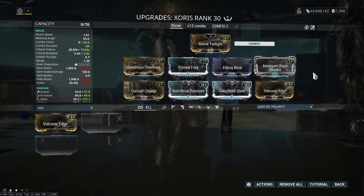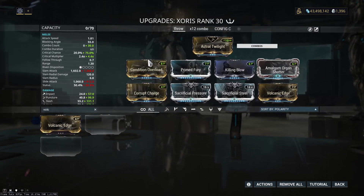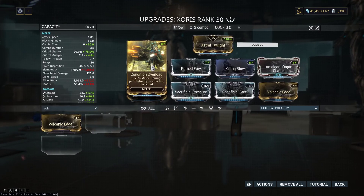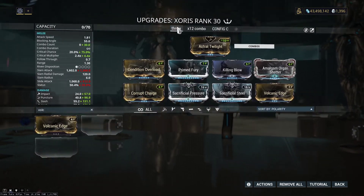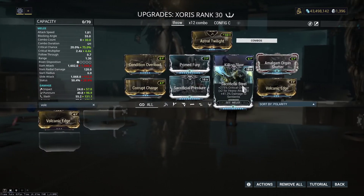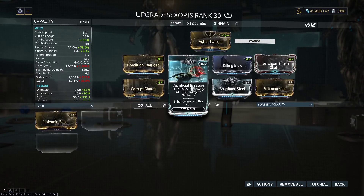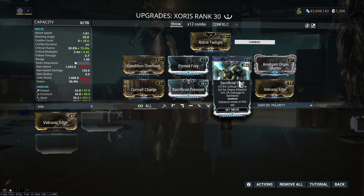Really, where you want to use this is inside the Granum Void against Spectres. Currently the Spectres are completely immune to status. Conditioned Overload is just here so it doesn't suck outside the void. Reach doesn't go on here. I'm not sure Elementals do anything inside the Granum Void, so I slapped on some nasty base damage and got as much crit chance as I could.